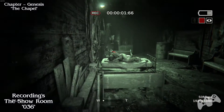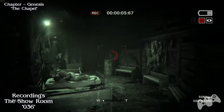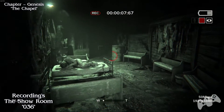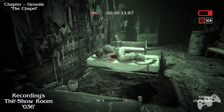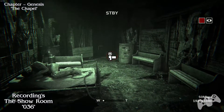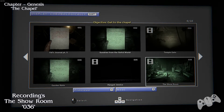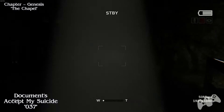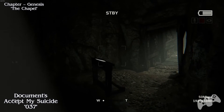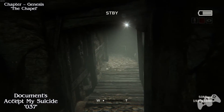This is now The Chapel chapter. Pretty much after a chase scene, you'll be in this room and you'll find a woman on the bed sleeping. Just make sure you record her. Shortly after that, you will find a pit with loads of dead bodies. Before you leave the area, make sure you pick up the document along the way.